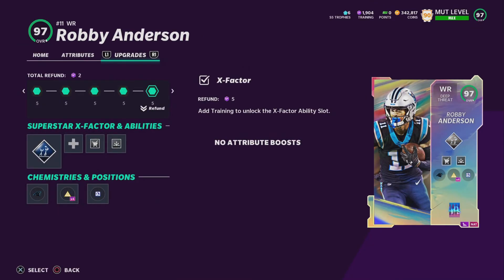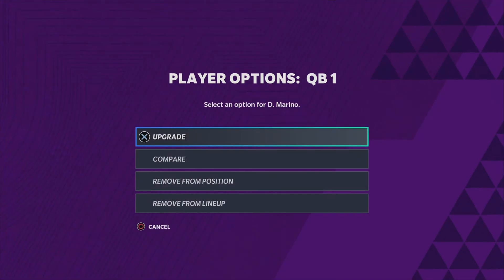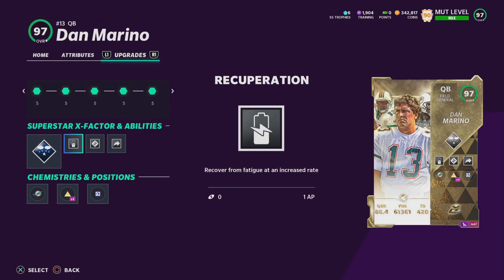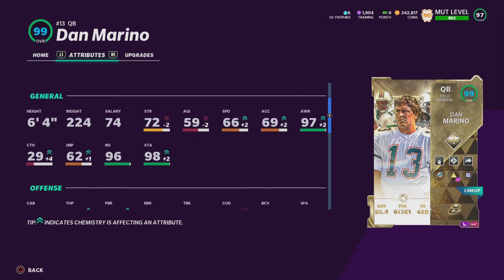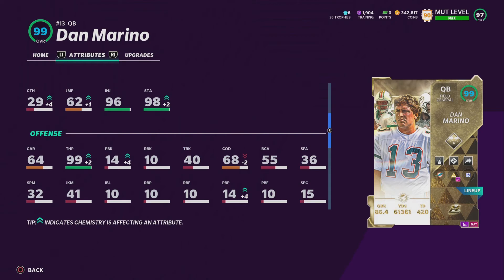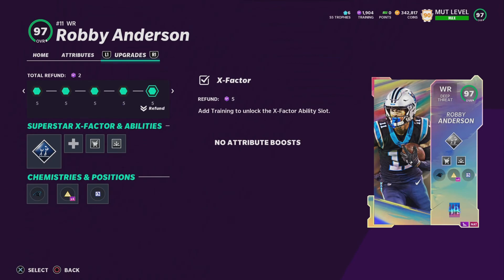On Robbie Anderson we have Double Me, Grab and Go, and Route Tech. On Dan Marino we have Omaha and Recuperation so he doesn't get tired and keeps his Gunslinger the whole time, and we also have Hot Route Master. For his stats we currently have 66 speed, all his throwing stats look good except for throw on the run, which isn't great, but he's pretty much a pocket quarterback so that's reasonable.